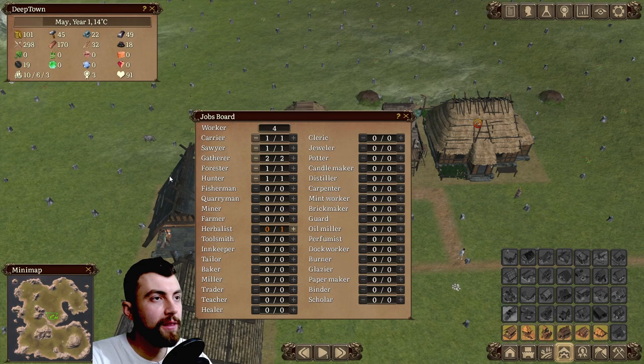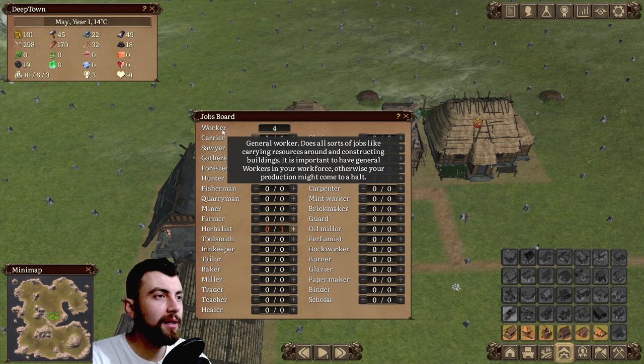So let's assign the workers. This is the jobs board where you get to see the total number of workers. Workers means general workers — there's all sorts of jobs like carrying resources around and constructing buildings. It is important to have general workers in your workforce, otherwise your production might come to a halt.